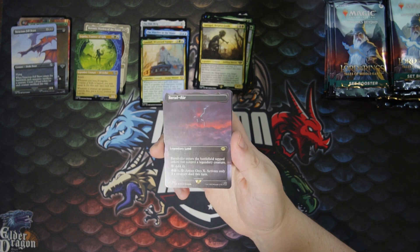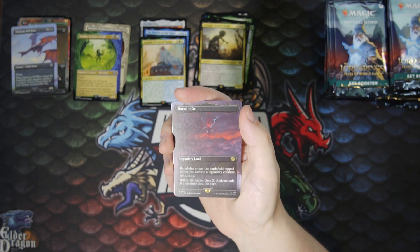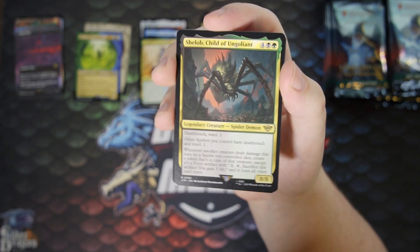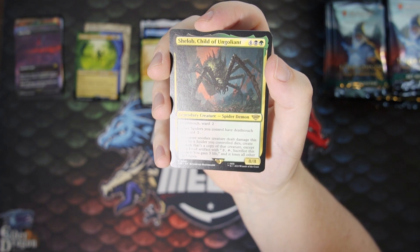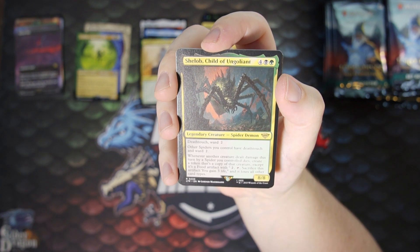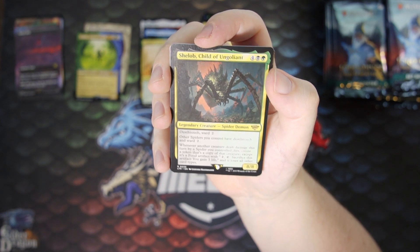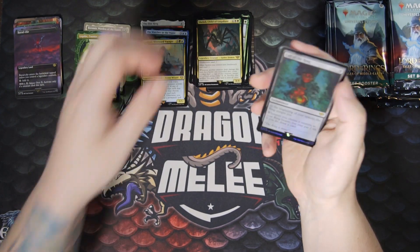Unless you control a legendary creature, it adds a black mana. You can pay twice X black mana to amass X — activate only if a creature died this turn. Second rare: we got Shelob, Child of Ungoliant. I think this thing is pretty crazy — six mana 8/8 with Deathtouch and Ward two. Other spiders you control get Deathtouch and Ward two. Whenever another creature dealt damage this turn by a spider you control dies, create a token that's a copy of that creature, except it's a food artifact — sacrifice it for life. And it loses all other card types. Pretty tasty flavor.